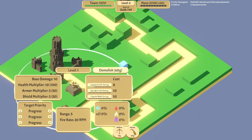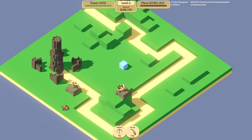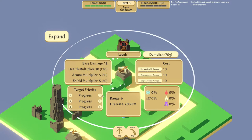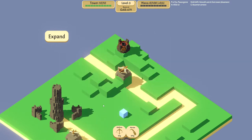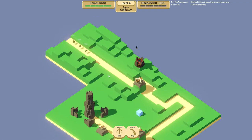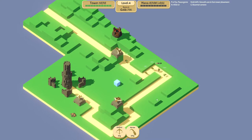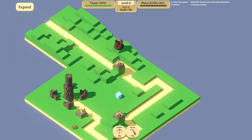Now these turrets back here, I just want them to focus whatever's progressing closer. However, this one up here, I will tell it to first target armor, then health, then the shield. And you can see that the mortar just does an obscene amount of damage. It's got really good range since we put it on top of this mountain here.